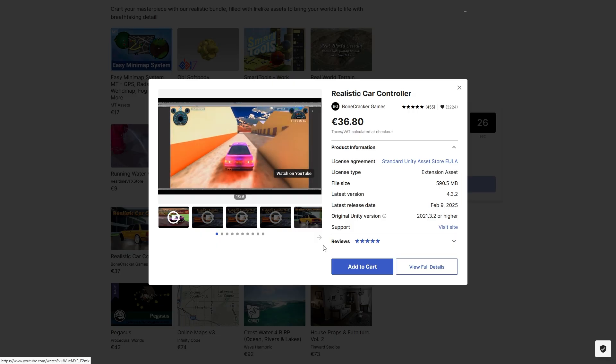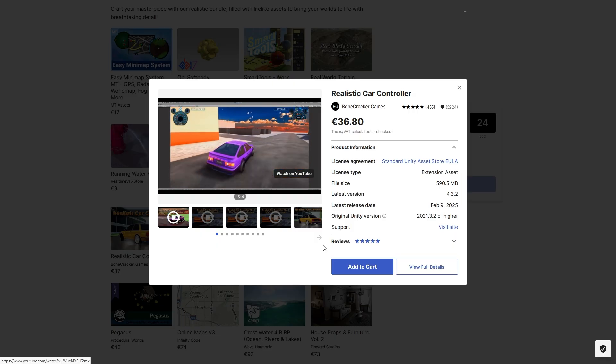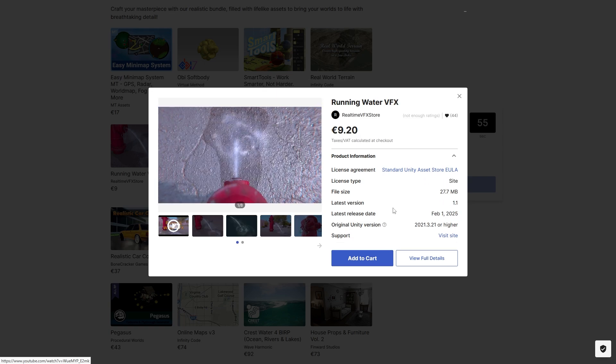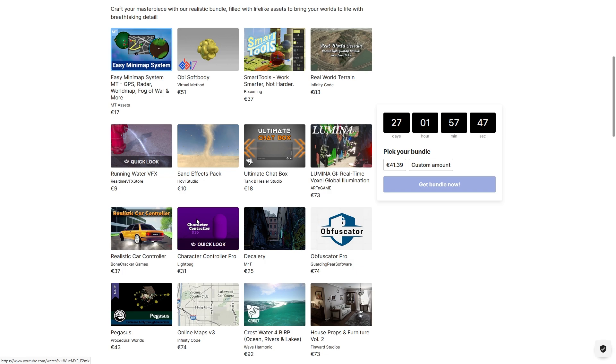On the Realistic Bundle, you've got a realistic car controller — a really great starting point for making any kind of car game! You've got some gorgeous real-time global illumination, some really nice realistic water effects, then a character controller, something to place decals and something to hide your code!